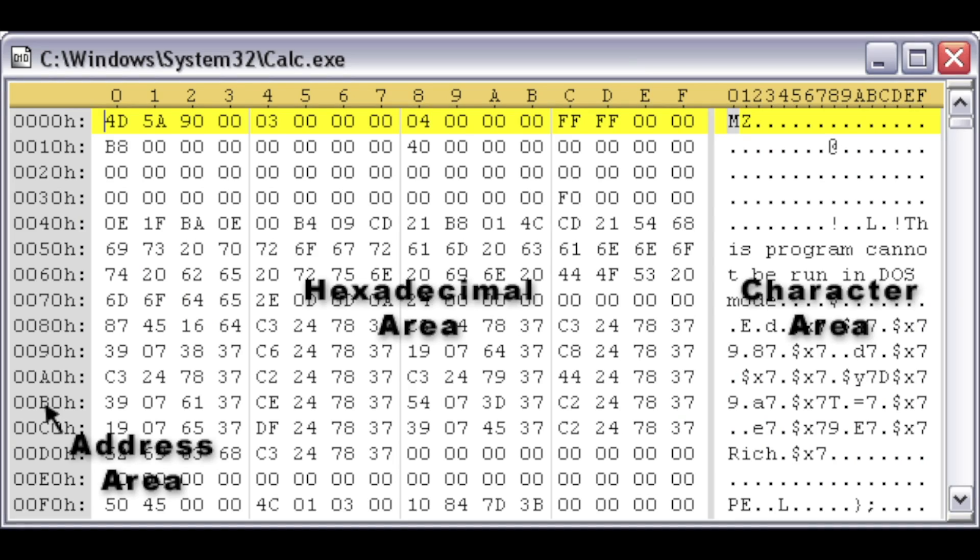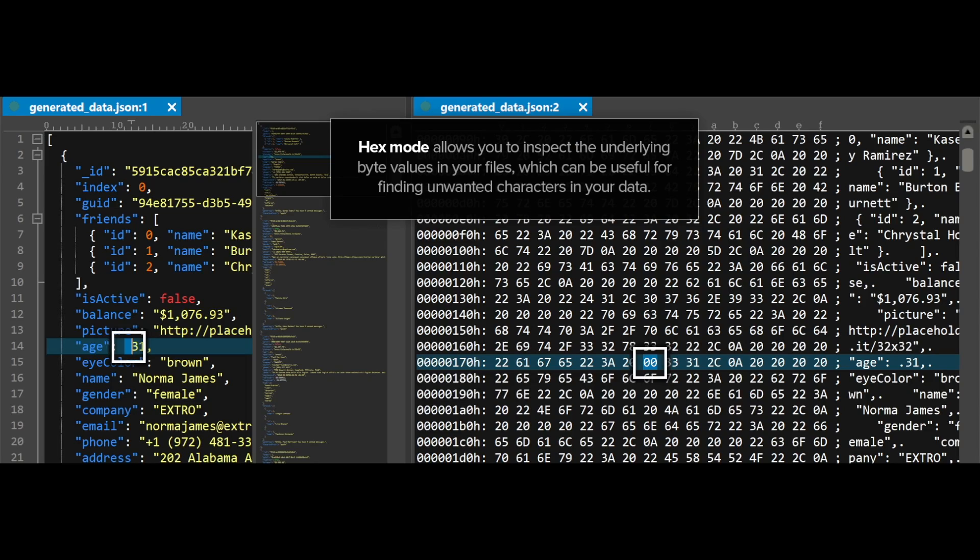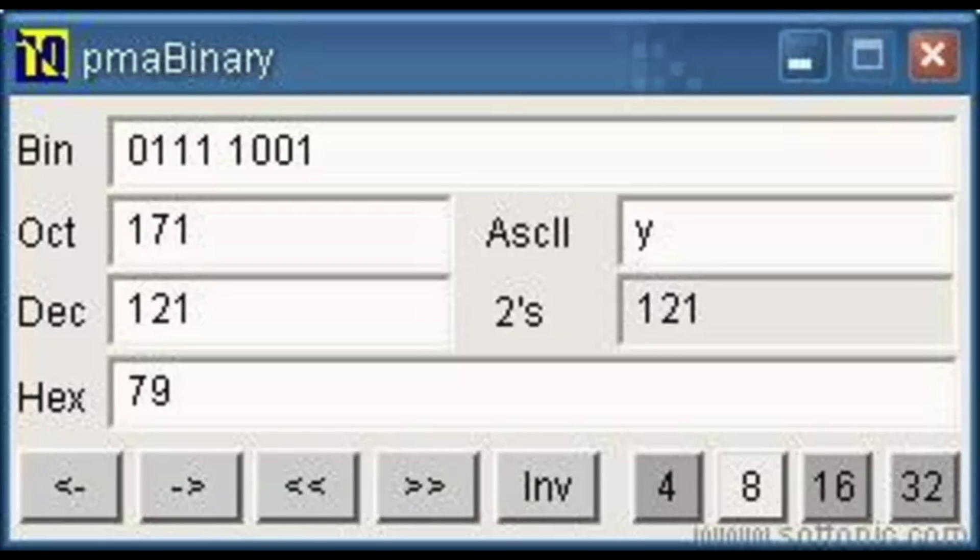Hex editors and binary converters are tools for working with binary data at a low level. They allow you to view, edit, or manipulate binary data in hexadecimal format. Using a hex editor, you can examine and edit binary files including executables, system files, data files, engineer software or malware, and modify or repair corrupted files. Binary converters are simpler tools that convert data between binary, decimal, hexadecimal, and other numerical systems — useful when CTF challenge data needs to be converted to be understood.